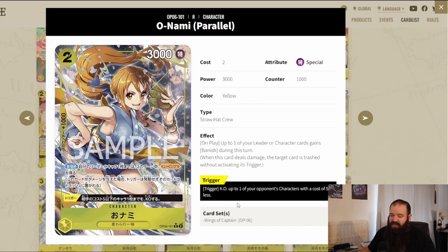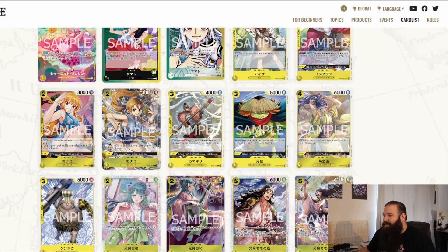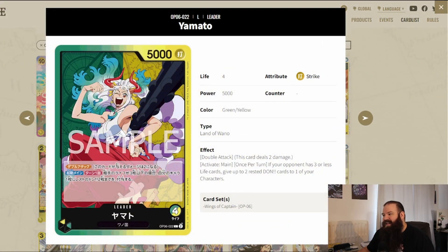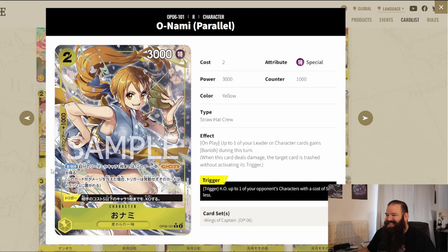Onami's trigger can KO up to one of your opponent's characters with a cost of five or less from your life. And her main on-play effect gives banish to up to one of your leader or character cards during this turn. Play this with Yamato — Yamato already has double attack, now add banish. Yamato with double attack and banish is going to be absolutely bonkers. This is the MVP for yellow in OP06 — I'm calling it right now.